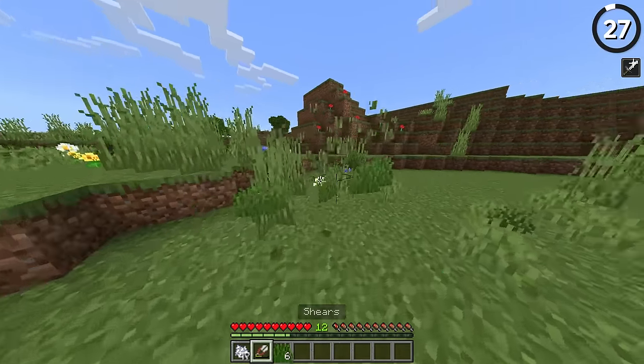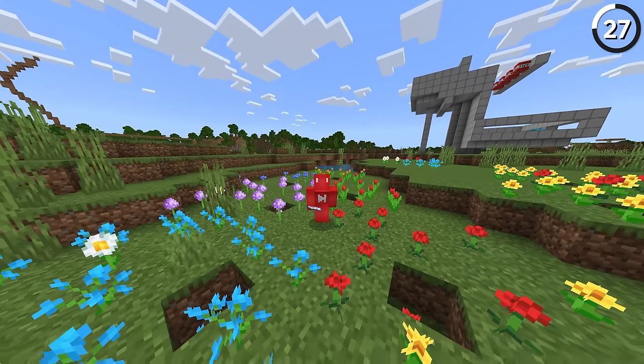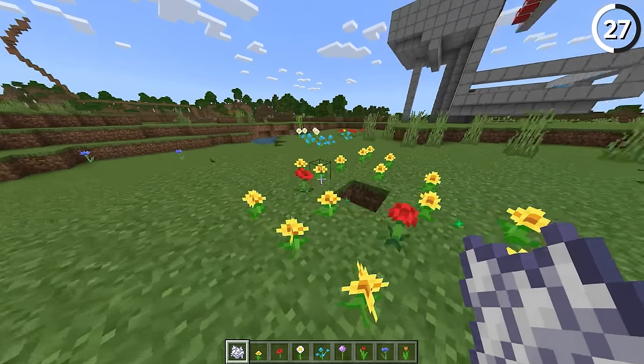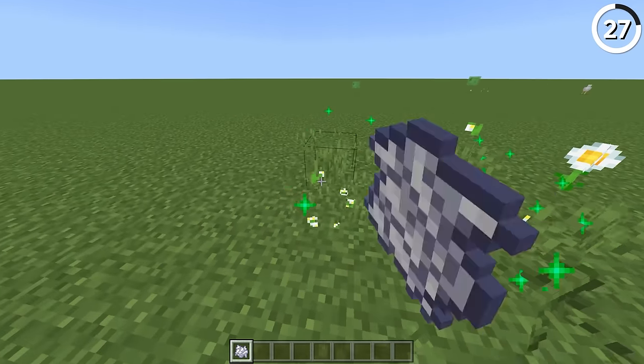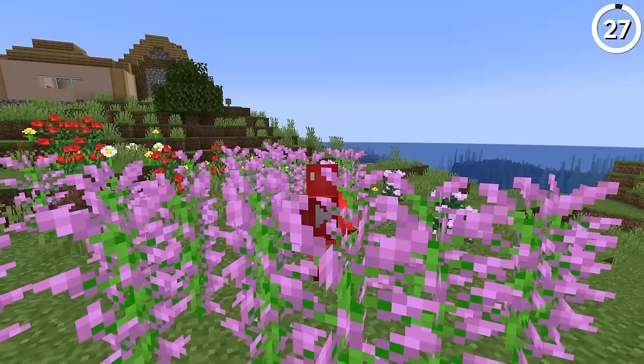Bedrock Edition's bone meal isn't just broken for tall grass — it's also broken for flowers. All it takes to build an AFK flower farm is to hold down right click with a whole bunch of bone meal on a flower. It'll only grow more of the exact flower you wanted, instead of mixing in a bunch of ugly grass. If you try this on two-tall flowers, you'll just get more of those two-tall flowers popping off.